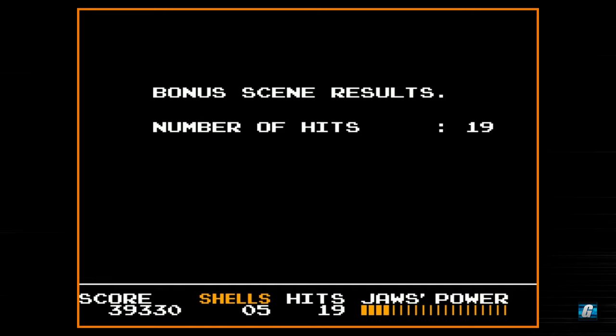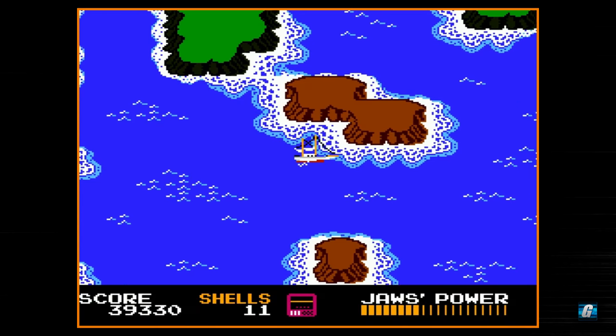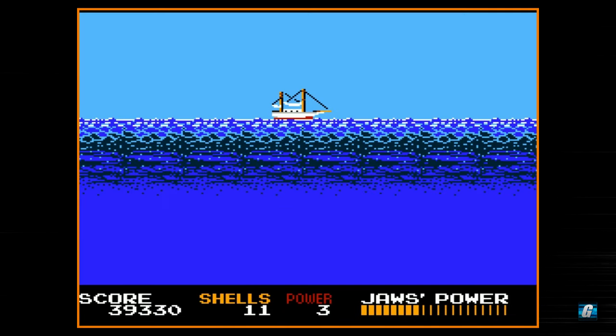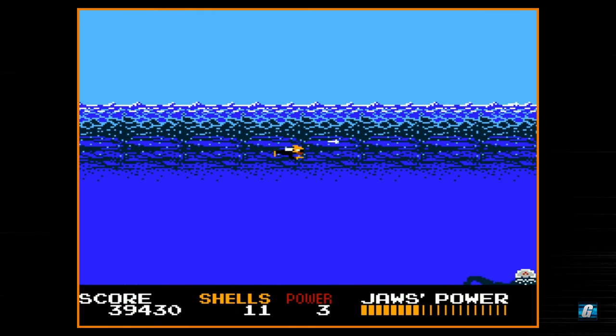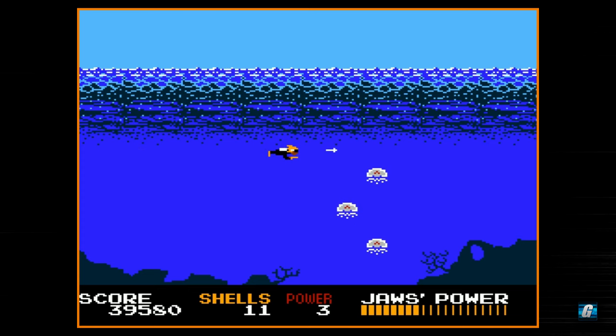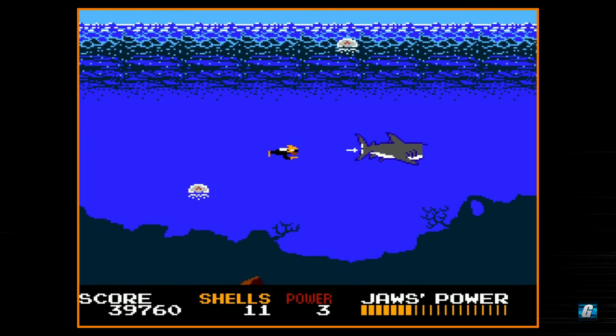Let's see how many shells I get from this. Six shells — very nice. I'm up to 11 right now. I should probably be trying to go for Jaws because his health bar is still pretty low, but I do want to show off the submarine, because it is actually a really important gameplay mechanic. Oh, Jaws found me — so we might not even show off the submarine.